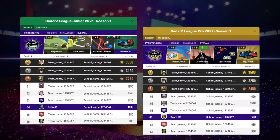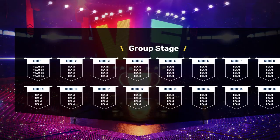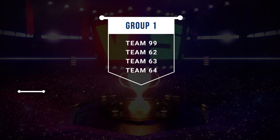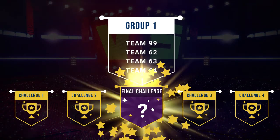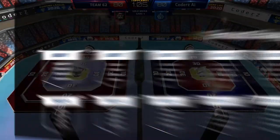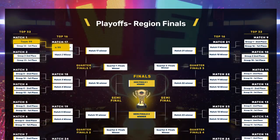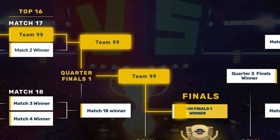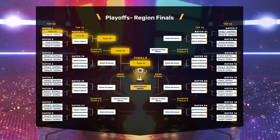For junior and pro, the top 64 teams with the highest overall score in every region will move on to the group stage. During the group stage, teams will be divided into groups of four teams each. The groups will then play the final challenge against the Coder Z AI. The top two teams from each group will advance to the playoffs, where teams play the final challenge against each other in a knockout stage until the regional champion is declared.